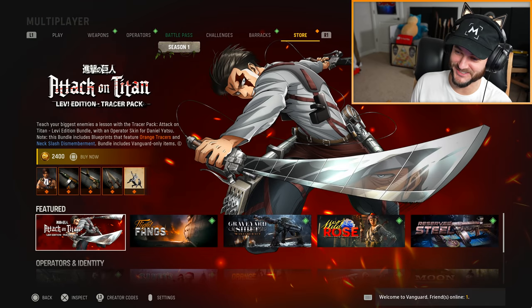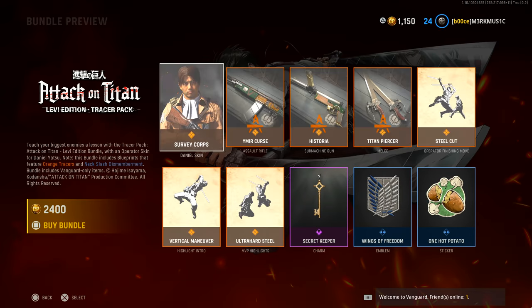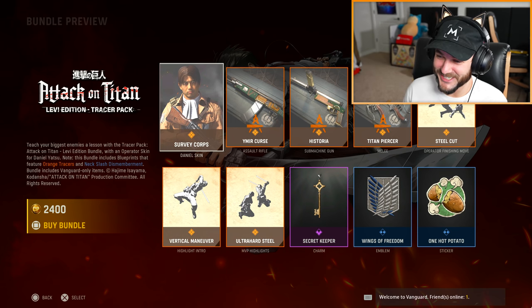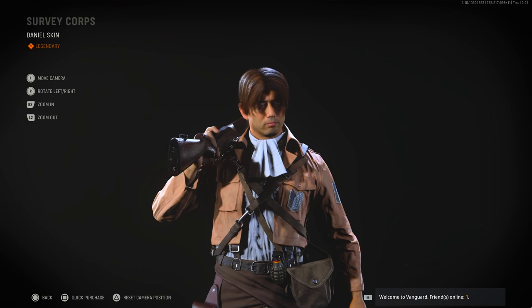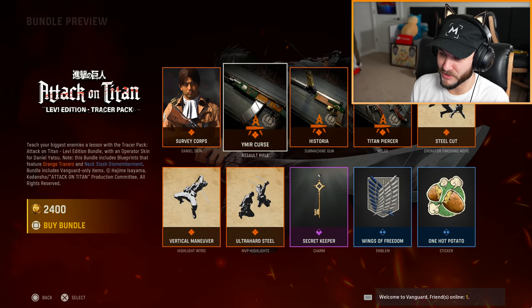I'm nervous for this guys — the Attack on Titan skin is here in Call of Duty Vanguard. The actual picture of Levi looks so cool, but then you click on the bundle and see what the skin actually looks like. My disappointment is immeasurable and my day is ruined.